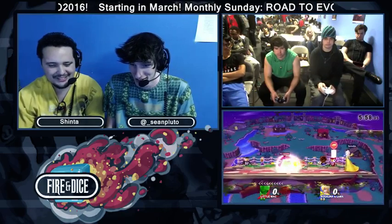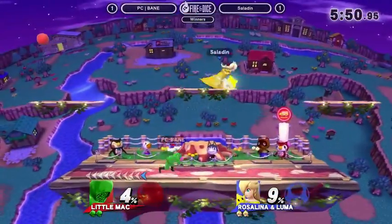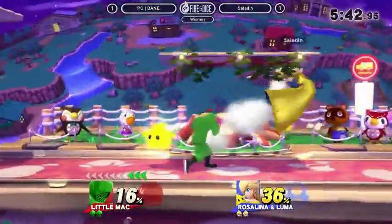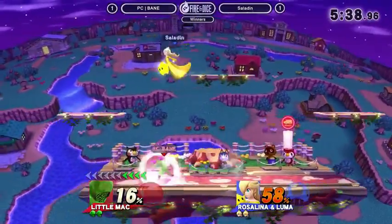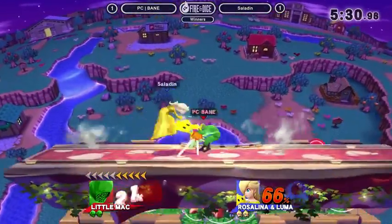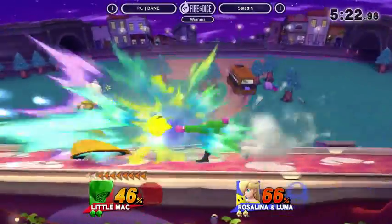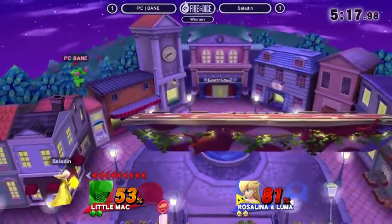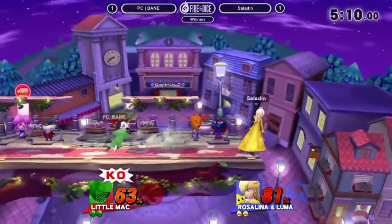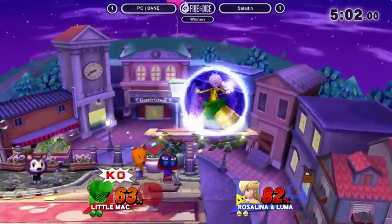Bane can kill you with down throw to up B here pretty easily because that's guaranteed, and he can kill you with up smash pretty easily here too. Saladin's just going to have to find a way down. The super armor right into up smash - Bane wasting no time racking on that 60%. He looks like a boxer, he really does. He should have waited for the air dodge because Little Mac has two options in the air: counter or air dodge. Luma put in that work - definitely the guardian angel.